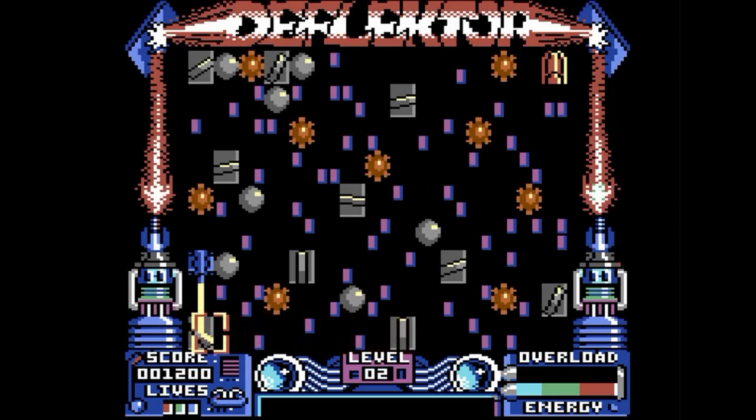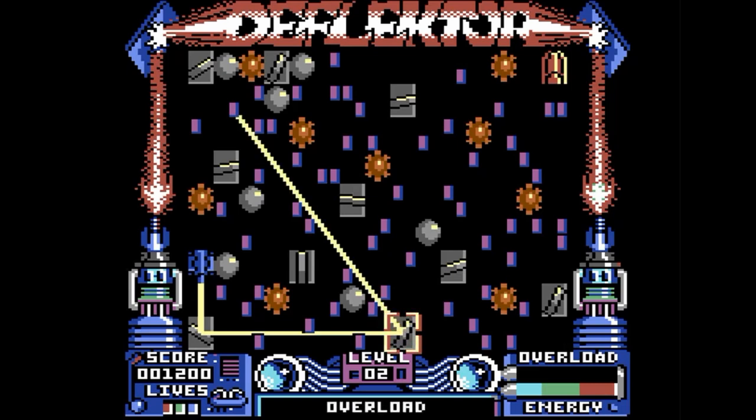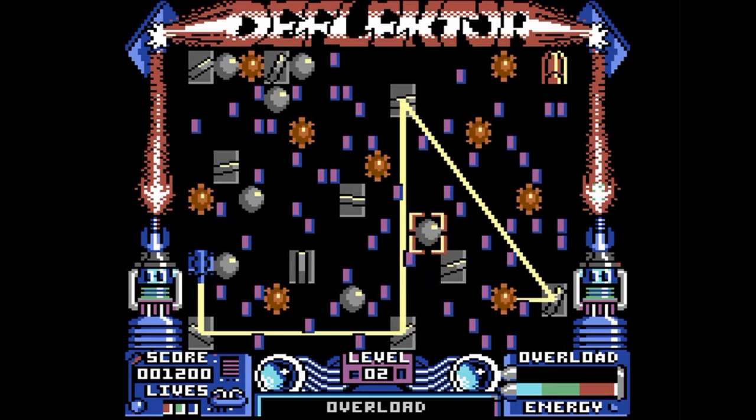This game is called Deflector, which is a pretty neat premise. Apparently you just have this laser and you're trying to use these mirrors to bounce the laser to a goal somewhere. I think the goal is up there at the top right — it looks like a missile. How do you get that thing out of the way? Maybe you have to figure out a way to get the laser up to it, but everything's blocking it.